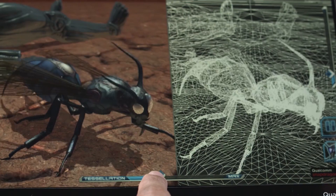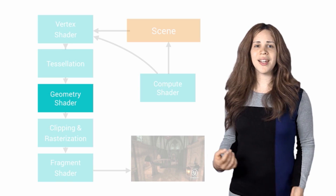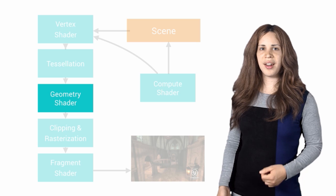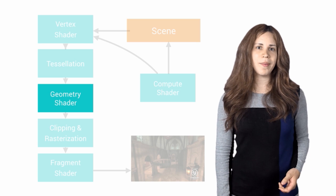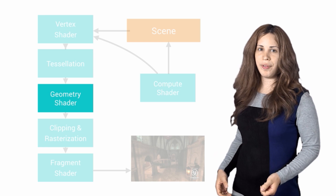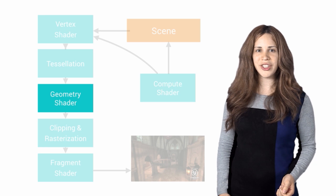Tessellation shaders take geometry and subdivide it, adding additional triangles, allowing you to increase the level of detail dynamically on the GPU. Thanks to Qualcomm for this video. Geometry shaders, on the other hand, take a single vertex and can output multiple new vertices, making a new mesh or extending the existing one. These are great for particles, grass, and even shadows.